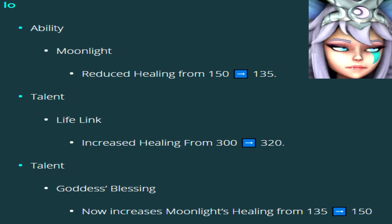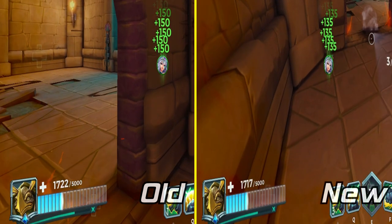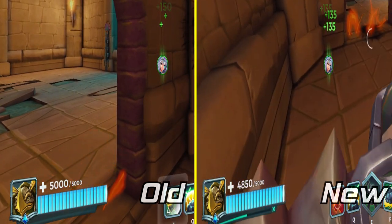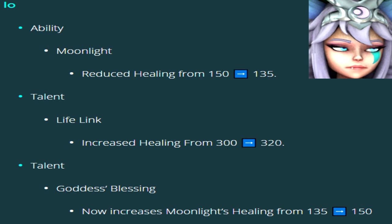Aisle's Moonlight Healing has been reduced from 150 to 135 a tick. Now Moonlight will heal 900 health a second, down from 1000. If you pick the Goddess's Blessing Talent, your healing will be restored to 150 a tick. The Lifelike talent's healing per second was upped from 300 to 320.